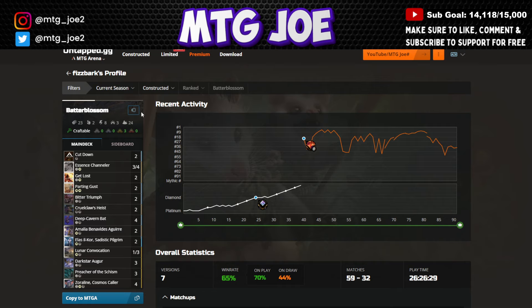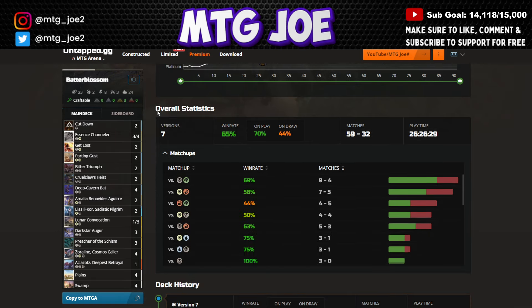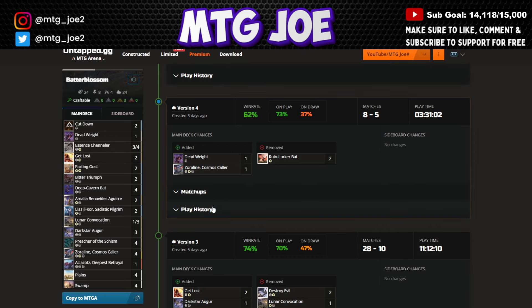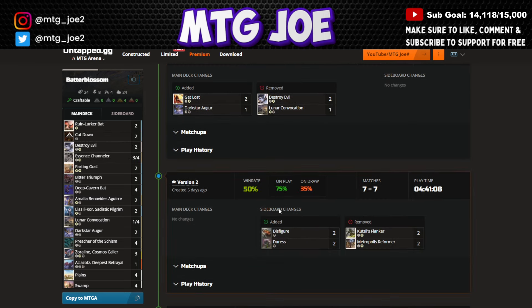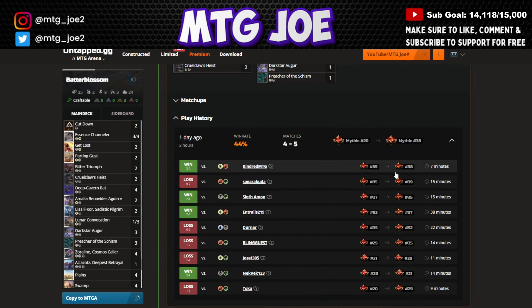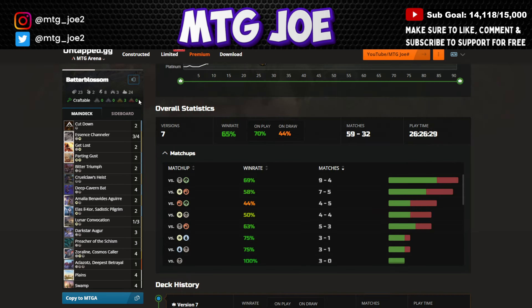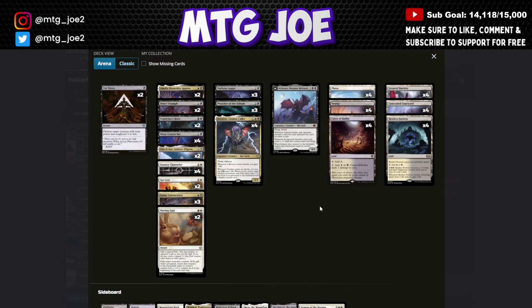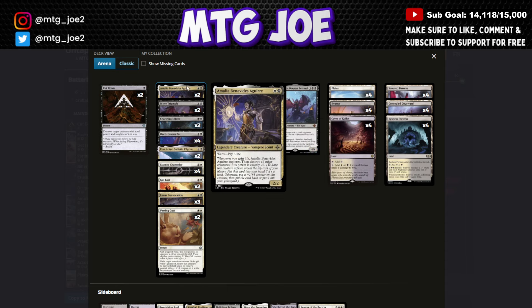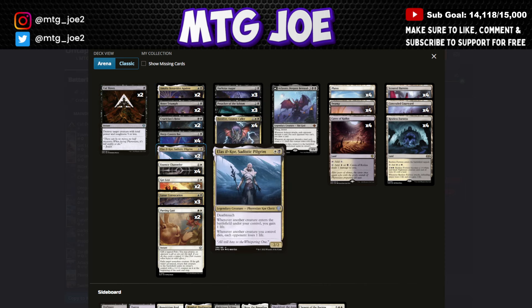The first deck is from Batter Blossom. They went 59-32 and peaked around rank 23, hovering around top 40 Mythic with a Black-White lifegain deck featuring a bat sub-theme. The deck has lifegain payoff cards including Amalia, and Elias as a core that can gain or lose you life.